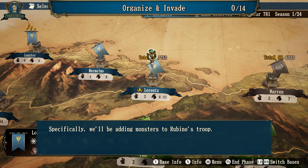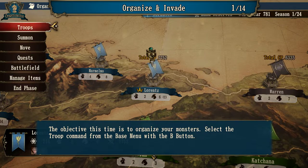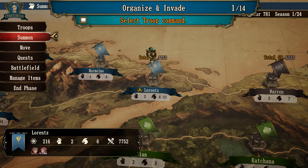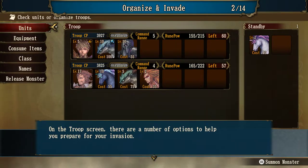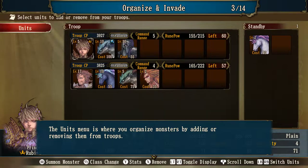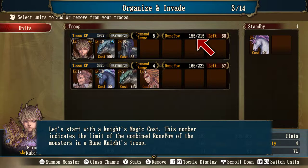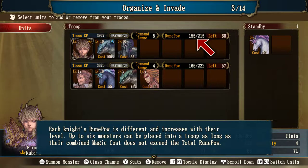We will be adding monsters to Rubino's troops. Open the base menu with B. Select the 'Troop' command, then the 'Units' command. The unit menu lets you organize monsters by adding or removing them from troops. We want to take the unicorn from the standby menu and add it to the troop. Two important concepts: rune power — the limit of combined rune power of monsters in a knight's troop, which increases with level — and magic cost. Up to 6 monsters can be placed into a troop as long as their combined magic cost doesn't exceed total rune power. Rubino's rune power is 215 but he's only using 155, leaving 60 remaining. The unicorn has a magic cost of 40, so it fits.